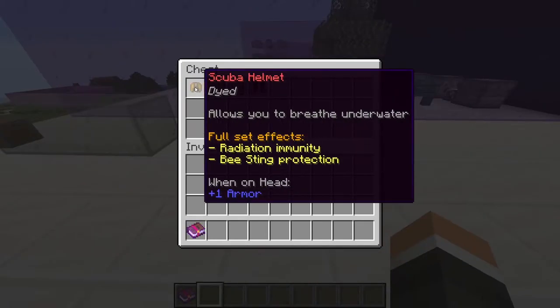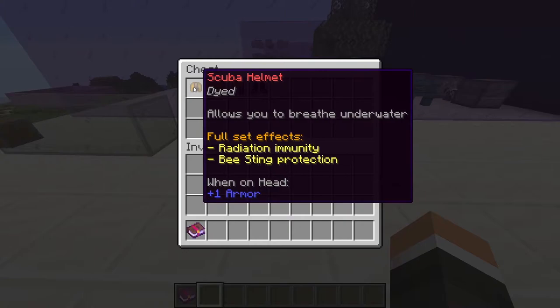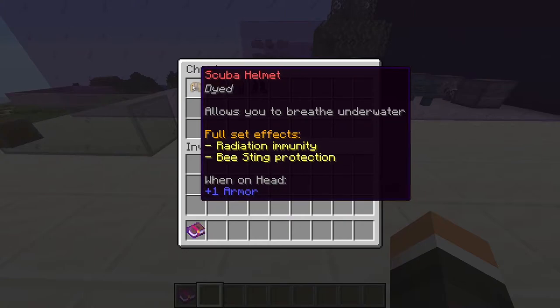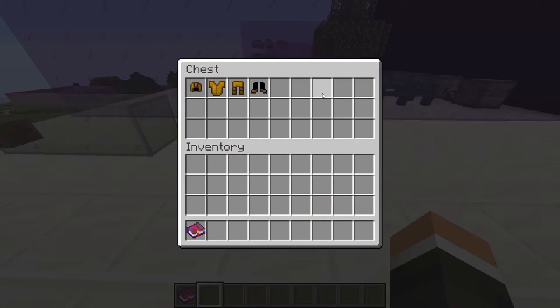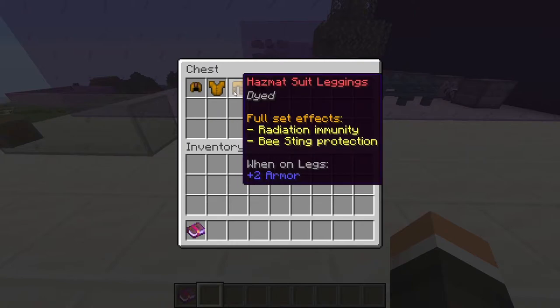Two pieces of the hazmat suit provide their own unique benefits to the wearer. The helmet gives Water Breathing while worn, and the chest plate gives you Fire Resistance. In addition, wearing the complete set will not only negate radiation effects, but will grant you immunity to bee stings.